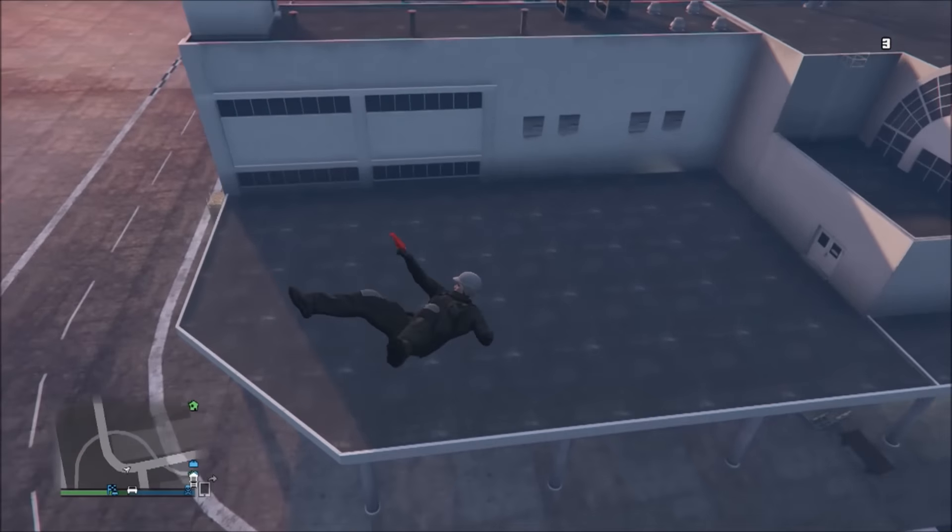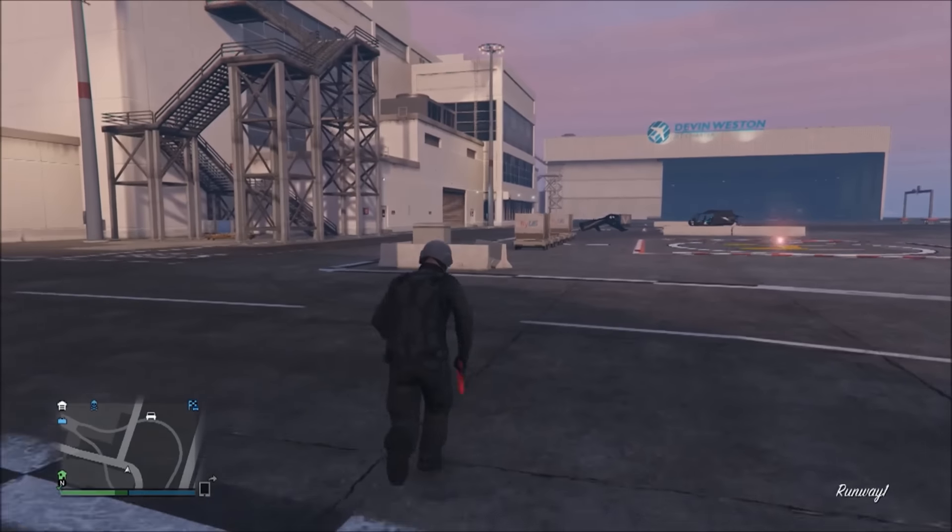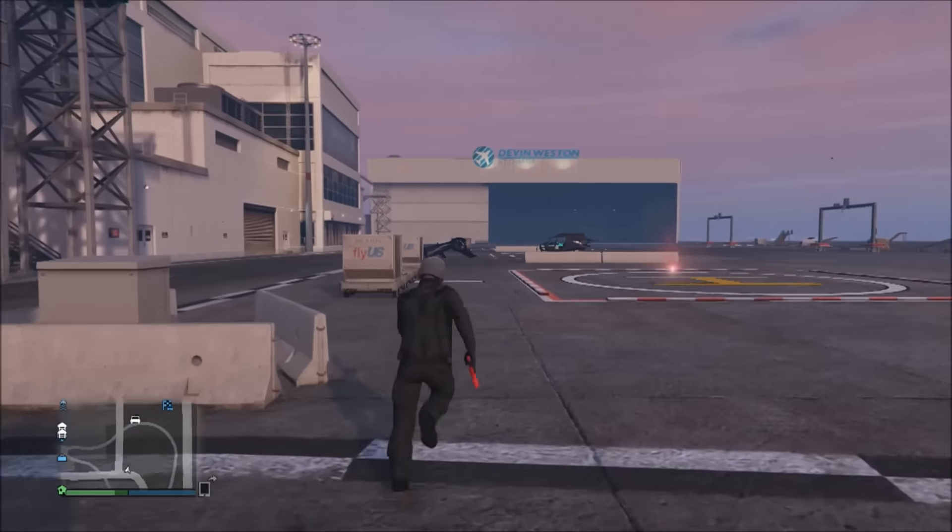The good thing about this is when you land, you don't actually die. So you can go really high up and land and you won't actually die. That is pretty sick for this glitch.